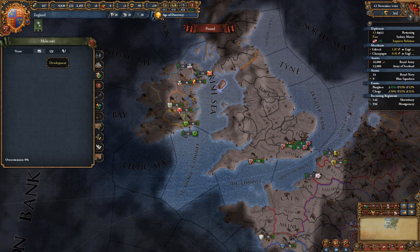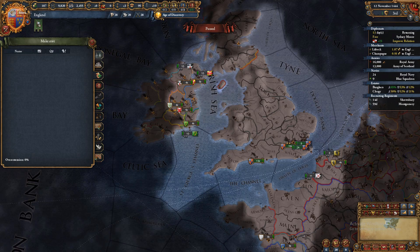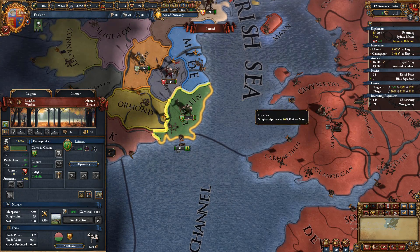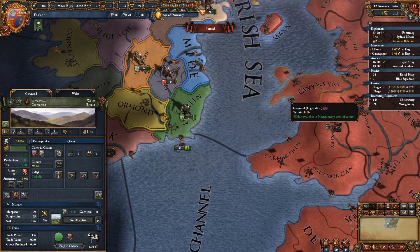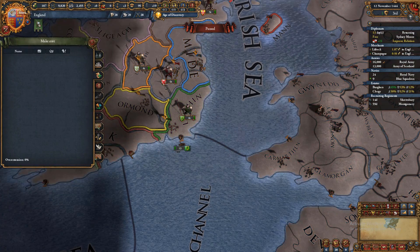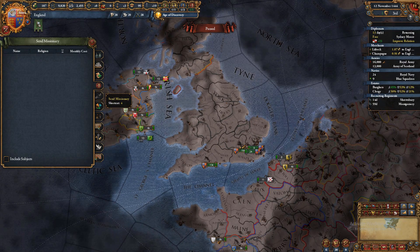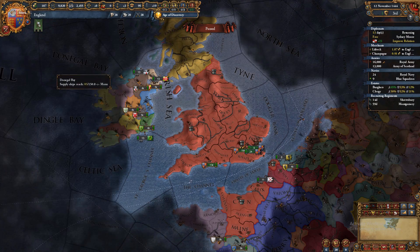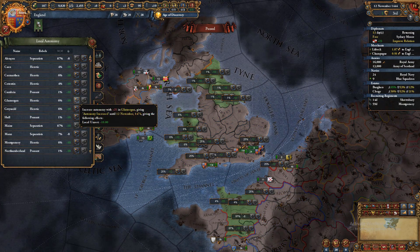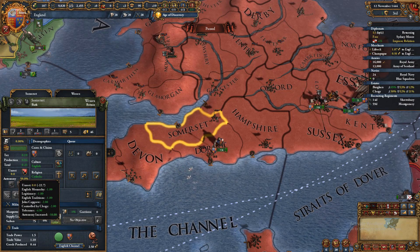When you take land you have to make it a core. A core is essentially integrating it into your government — think of it like establishing your administration there. When you occupy a province and it's yours, you have to really put it into your administration before you can actually get the benefits from taxation and production. Coring costs admin points and you want to do it as soon as you take anything. For local autonomy — don't mess with it unless you have high unrest and rebels popping up; then click the plus sign to lower it.